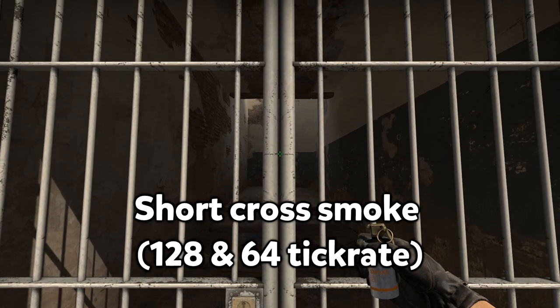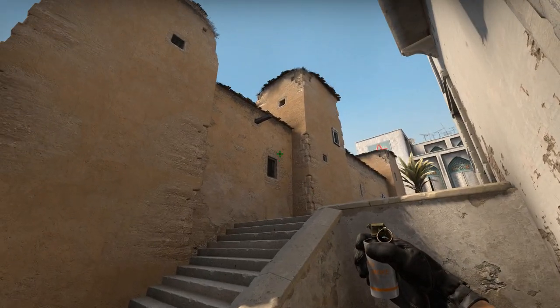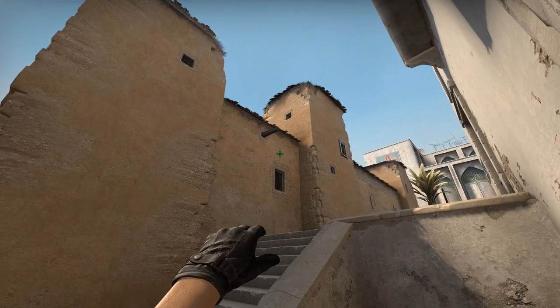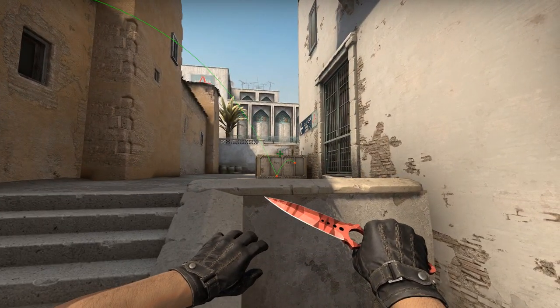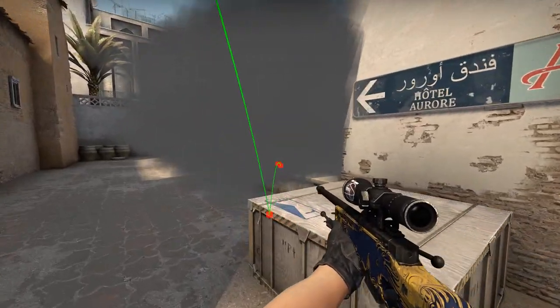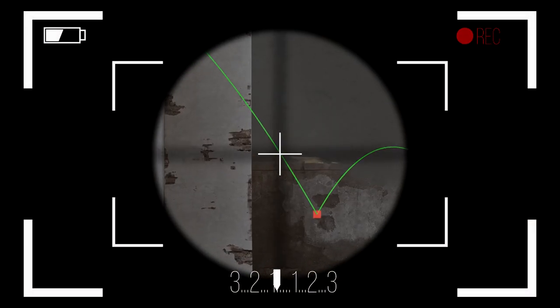If you'd like to go out short, here is a simple short smoke. But I would recommend you to use that only if you have people on long, because it can't cover you from being killed from car or ramp. But if your teammates are on long, your enemies are basically gonna be stuck on site.